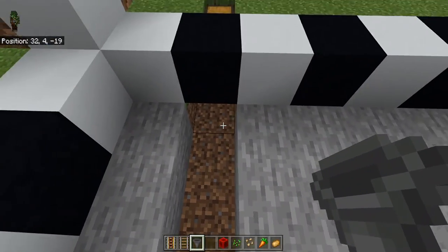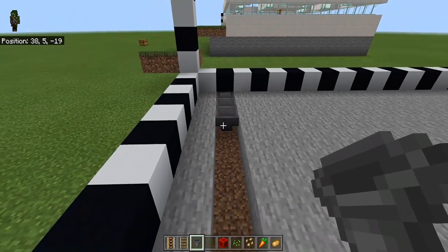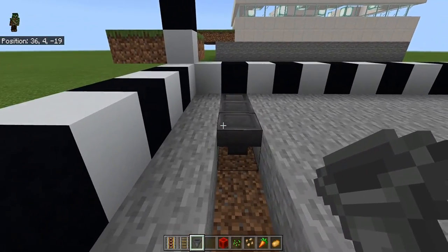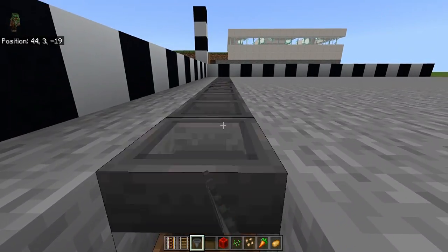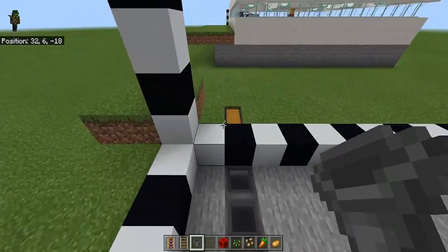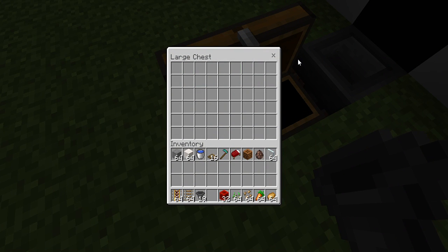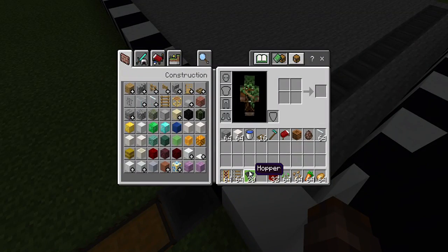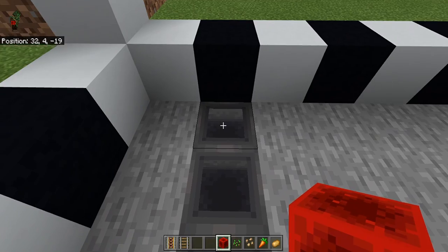Place your hoppers coming to the other side, running all the way down this trench. Usually I would check to make sure the hoppers work — if you place one in a weird spot it can break the chain. There we go. Now you don't need your hoppers anymore.